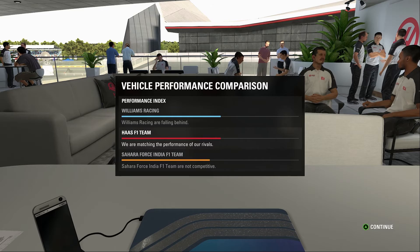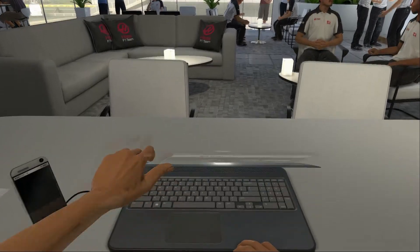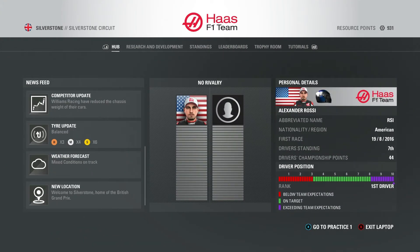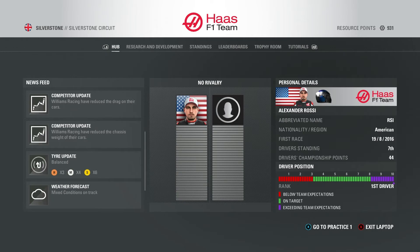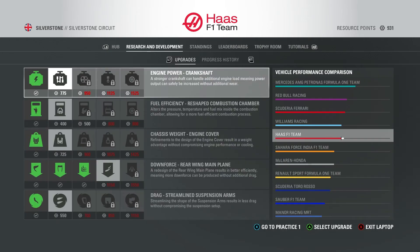We should adjust our expectations accordingly. No surprise — this is the home Grand Prix for Williams so they want to do well. Looking at what upgrades they've gotten: Williams reducing chassis weight and reducing drag. Renault have upgraded their engine, reduced chassis weight, and increased downforce — so three upgrades for Renault, two upgrades for Williams.